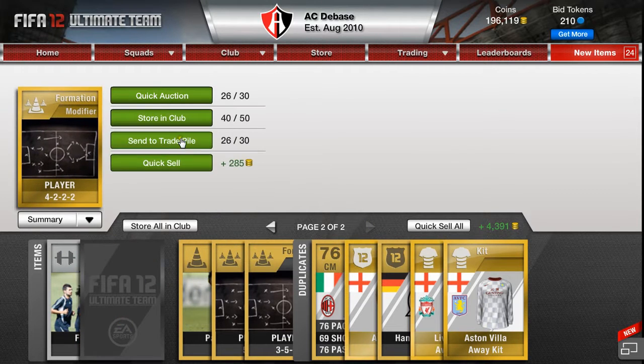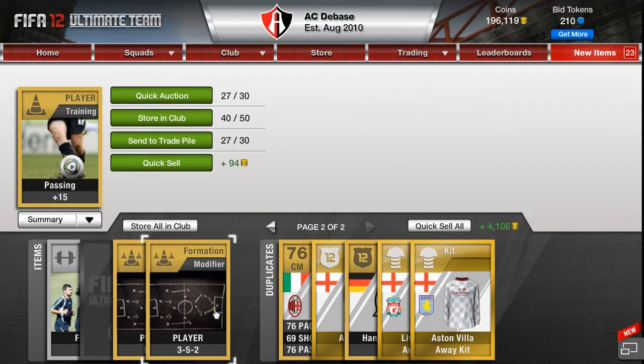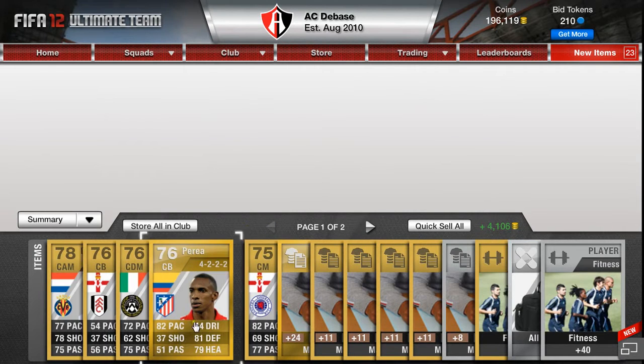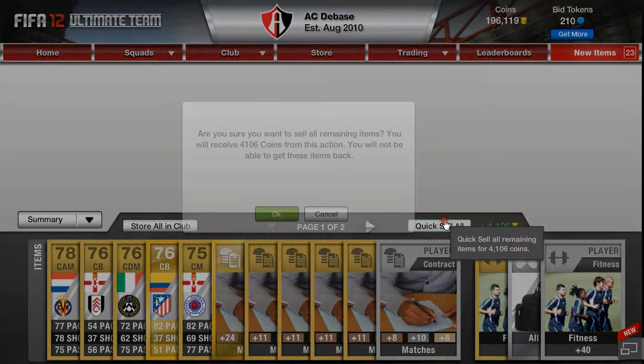So we've got a 4-2-2-2. Not bad. Not Charino — already got him. It doesn't look like anything else of value here. We'll quick sell it.